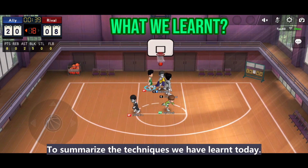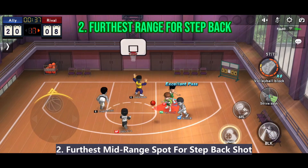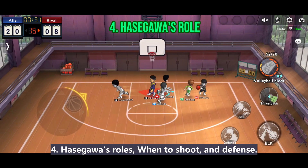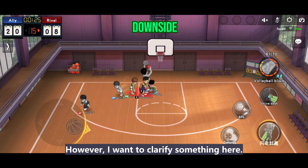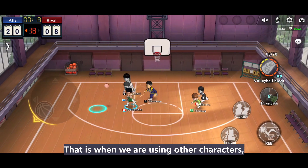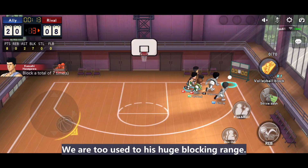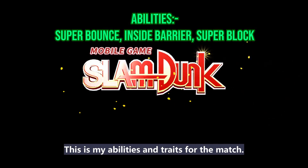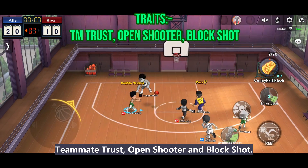To summarize the techniques we have learned today: First, speeding up landing shot timing and position. Second, furthest mid-range spot for step back shot. Third, the speeding up trick. And the fourth is Hasegawa's roles — when to shoot and defense. These are the few keys to make your Hasegawa strong. However, I want to clarify something: after you get used to the blocking range of Hasegawa, we will encounter one big problem — when using other characters, we will miss the blocking timing because we are too used to his huge blocking range. That is the downside. My abilities and threats for the match are: Super Bounce, Side Barrier, and Super Block. Teammate Trust, Open Shooter, and Block Shot are the threats.